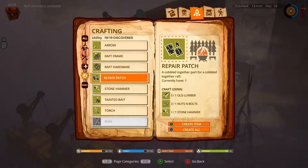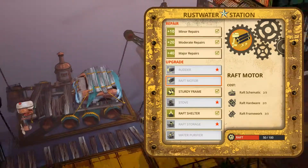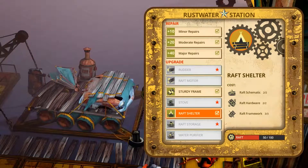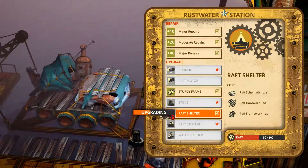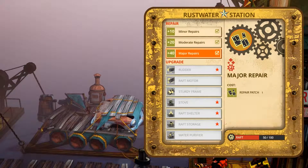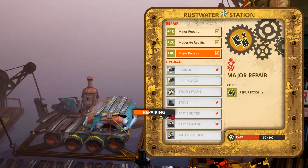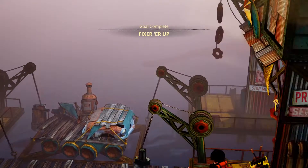I wonder if I can use a metal hammer in place of a stone hammer for some of these recipes — I would certainly like to. Raft shelter — wonderful. A single major repair. My raft is wonderful. She's looking good.